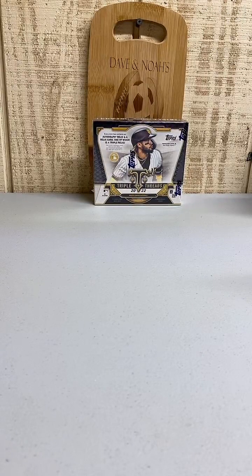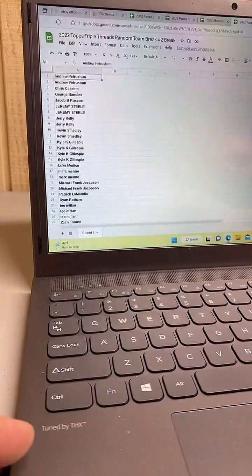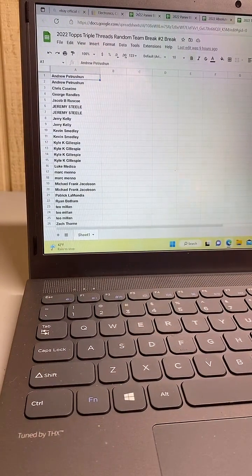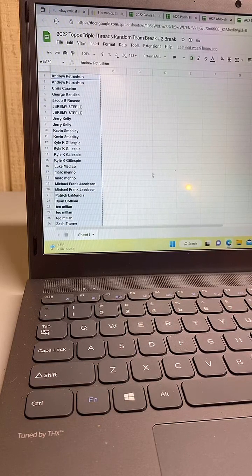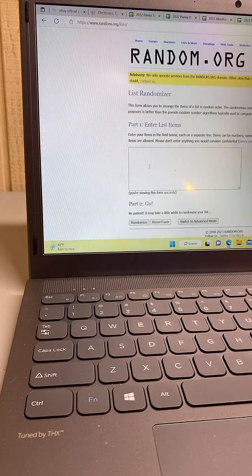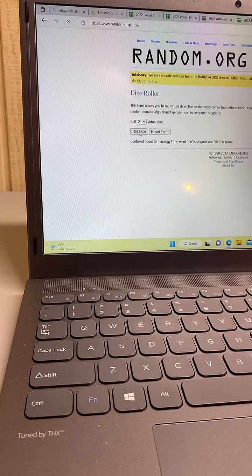Killer box, yeah! We definitely still have break spots available right now. We also got Topps Gilded Collection we just put up - that's going to be releasing shortly, so we got some coming on that, check it out, that's a cool product. It is 6:15 and we will throw the names in the randomizer. We got Andrew P down to Nick or Noah P. We'll roll our dice - two or more goes, six times.